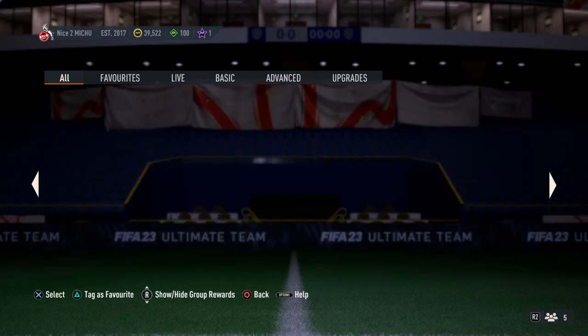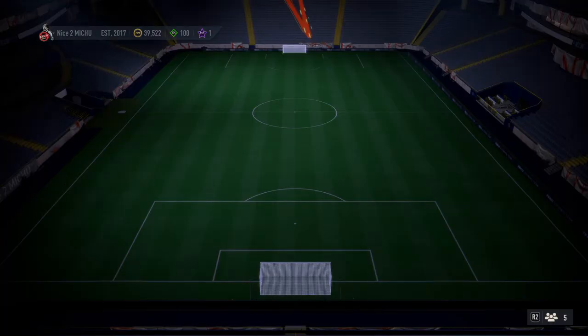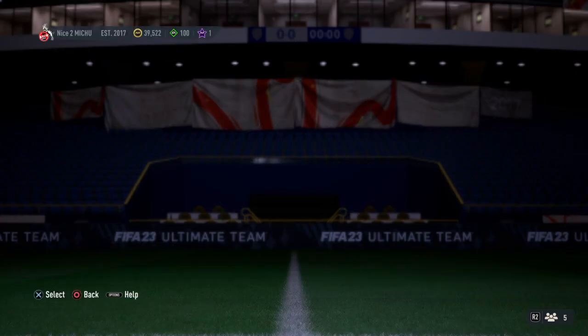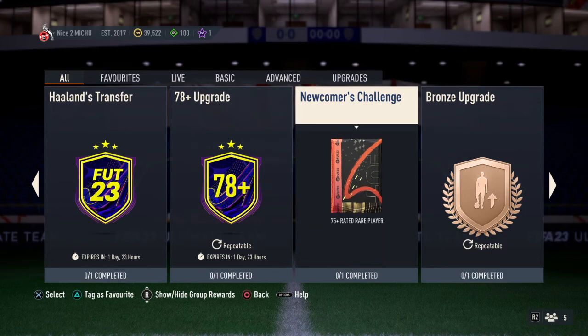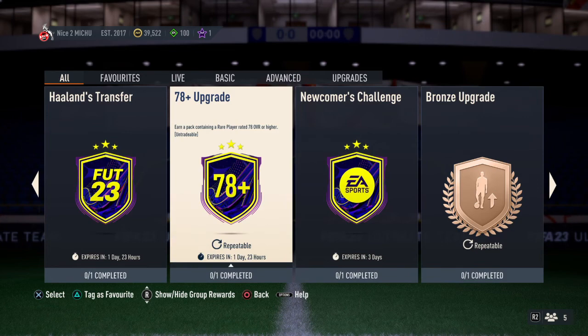Is there anything else we've got in store today? We've got a 78 plus upgrade, which is repeatable. Let's see how reasonably priced this is — six gold players. I think that's the same as the early access upgrade pack, to get a 78 plus rated rare player. It was quite useful before because not many people were on the game and you could just get them from the companion app, but here I don't think it's going to be as good. That's the newcomer's challenge with the 75 plus rated rare player. This is also untradeable.